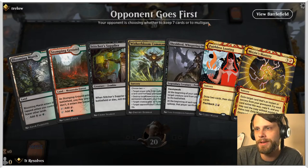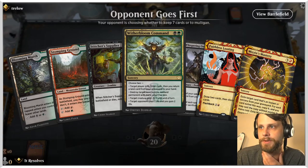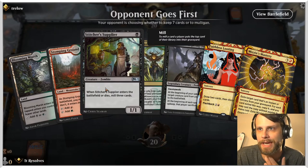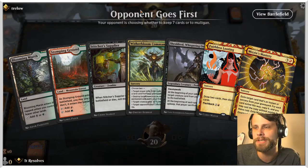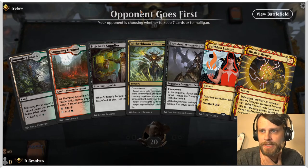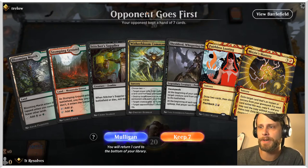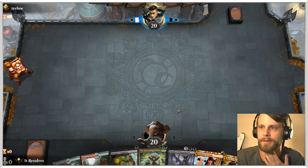Here we are for game number three. This is a pretty good hand — turn one Supplier, turn two Faithless Looting or Witherbloom Command, depending on sequencing. We can Blooming Marsh on turn one untapped. So far we're 2-0, which is pretty astounding for a graveyard deck. This is a fairly reliable way of pulling out these big creatures — we haven't had many issues. It seems to really do exactly what you want a reanimator list to do, and it works pretty well on the ladder.